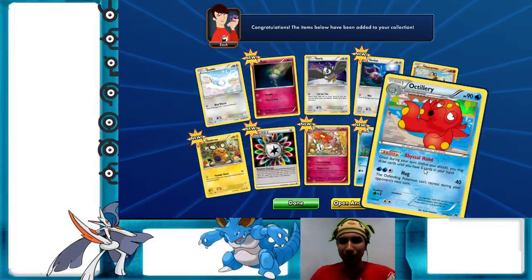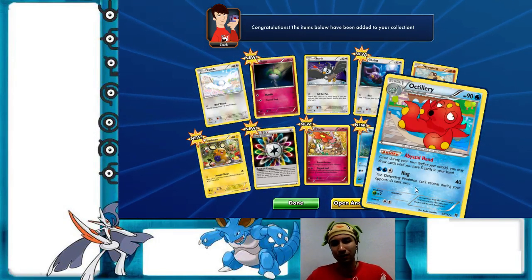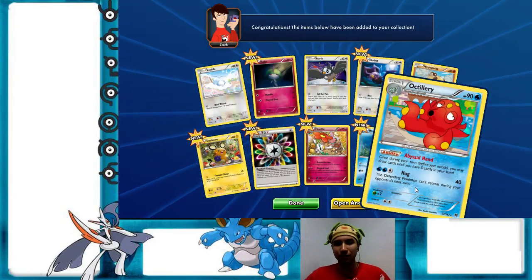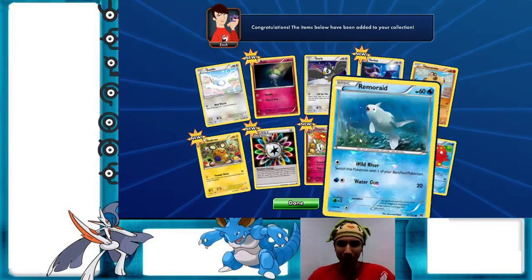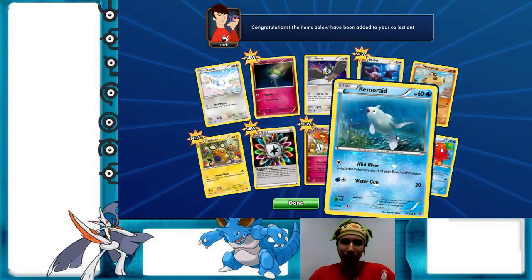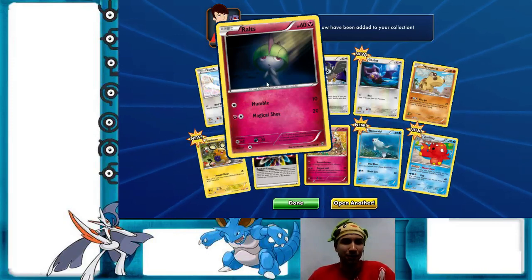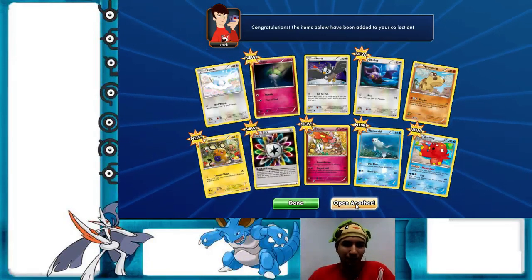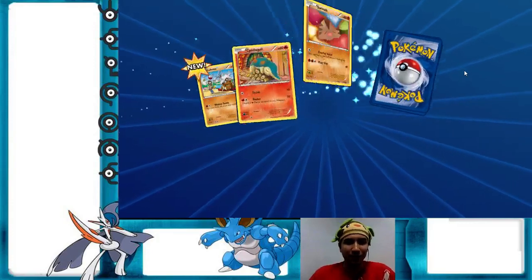Rainbow Energy — oh, beautiful! I have yet to get this card in real life. I want it because it has a good ability: once during your turn before you attack, you can draw until you have five cards in your hand, which is pretty good draw power in the Pokémon card game. And then the Fairy-type Ralts — nice! Next pack. If I could just get an Auxiliary in real life...